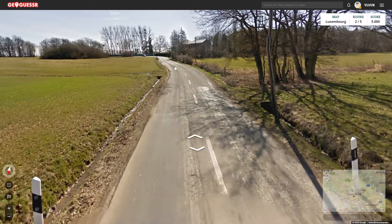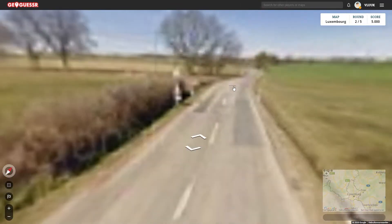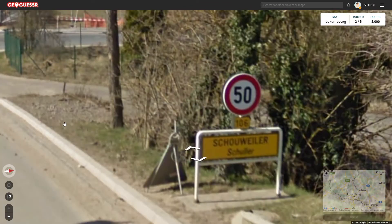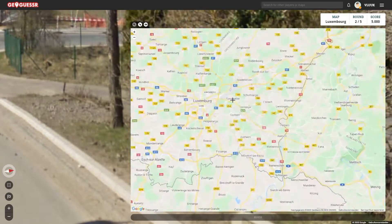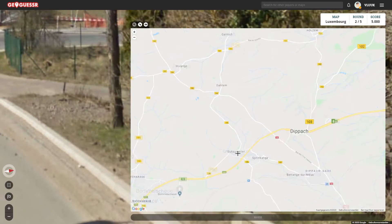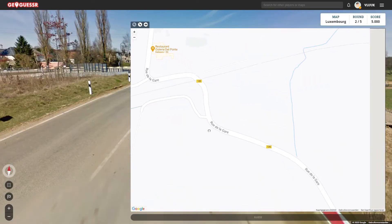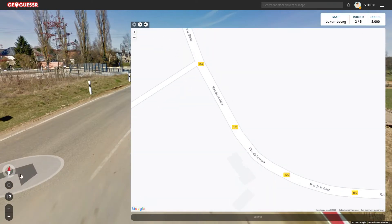We're near some buildings, which is great — that's actually going to help us a lot. We're near a city, close to Schauweiler, near road 106. Let me just have a look, because the roads here are pretty organized. Road 106 is over here, Schauweiler is over here — that's good. I think we're over here. There's the bend again with the houses.